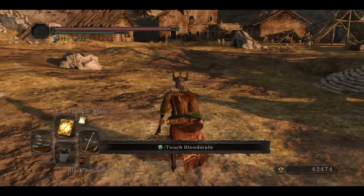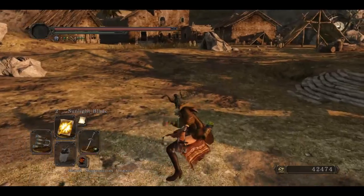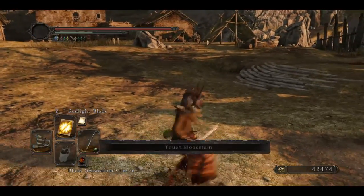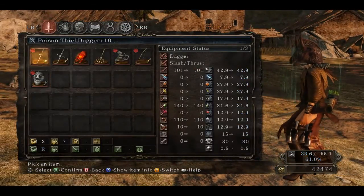Now this is the reason why I like the rapier — the one-handed strong attack is a parry, and that catches a lot of people off guard. I do like it, it does some damage.